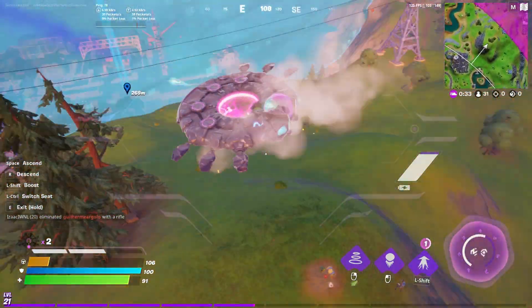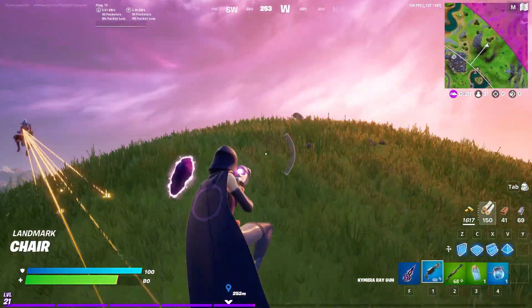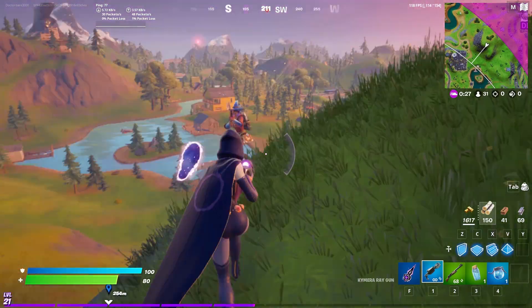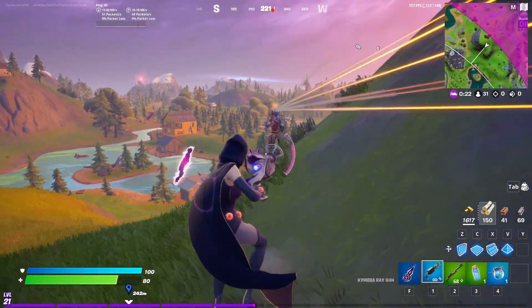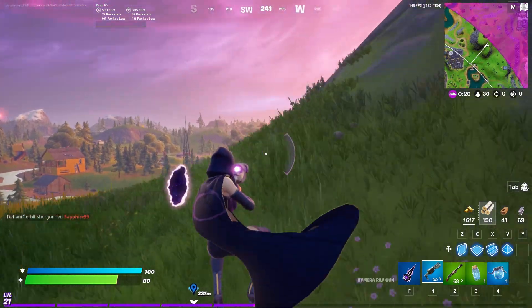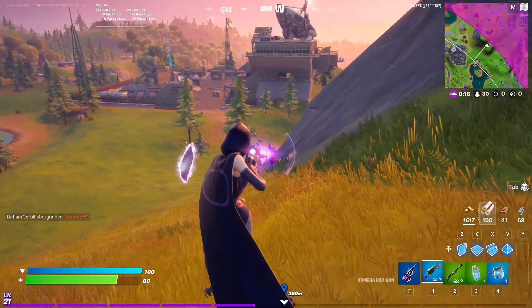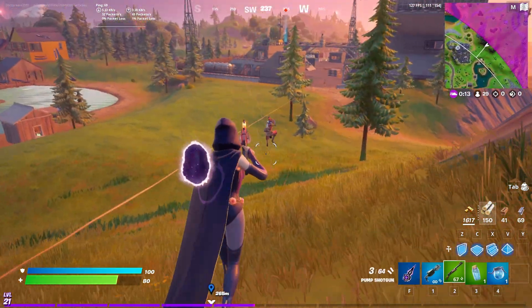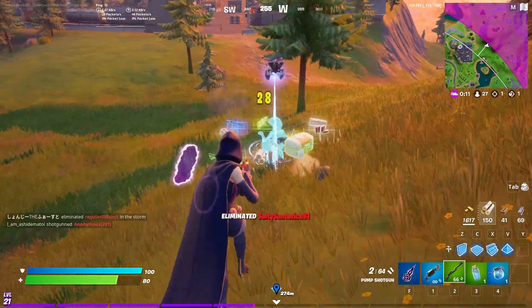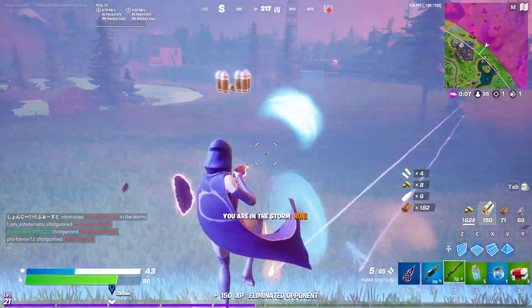Guys I found our first victim to show off the ray gun today - and that would be this guy over here. Oh my god, this shows that it's good for close range too! This bot is building. There we go. Okay that was my awful aim but we still got him.